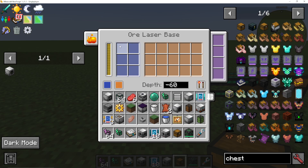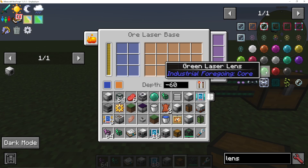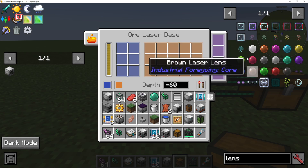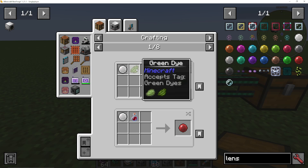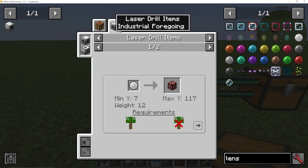The laser lens is this left side, and this is where we can put something called, well, a laser lens. So if we look at the word lens in JEI, you can see I've got a lot of different colors here. If I press U on white laser lens, you can see that you can dye them with different dyes to make them the different colors. And if we click on laser drill items at the top here, you get this screen, which may look a little confusing.